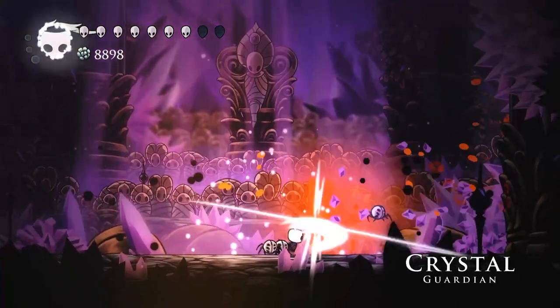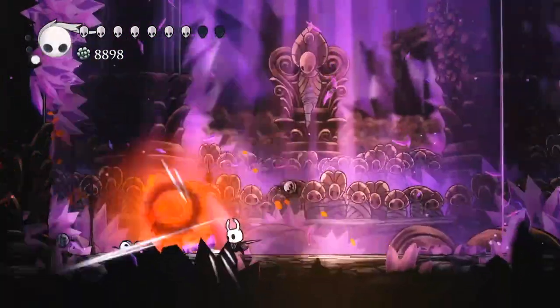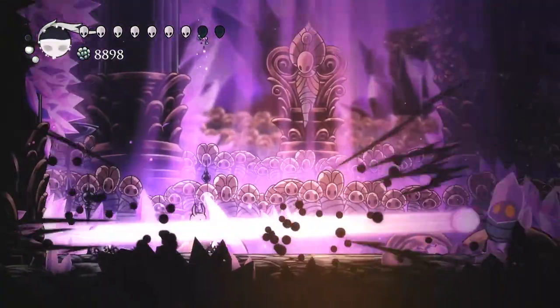The next boss is Crystal Guardian, who you're just going to want to attack with — you can take a bit of hits here. During the first phase, just jump over the lasers and get hits. Then when the lasers start to rain from the ceiling, I like to do a Descending Dark because it gives lots of damage and invincibility frames.